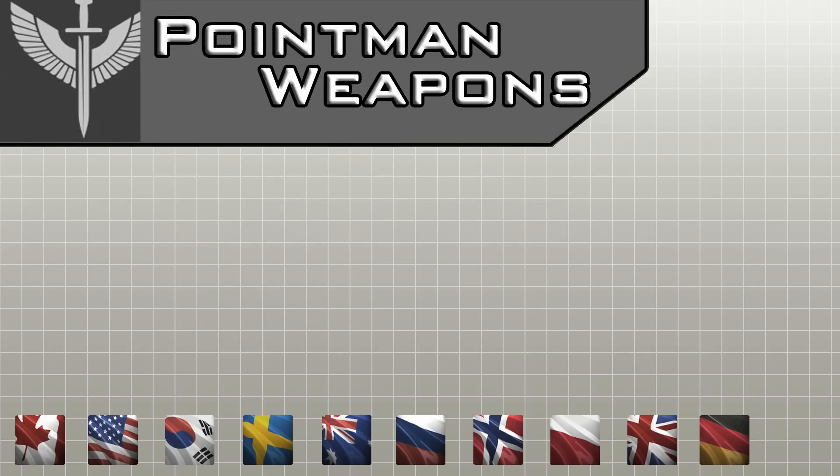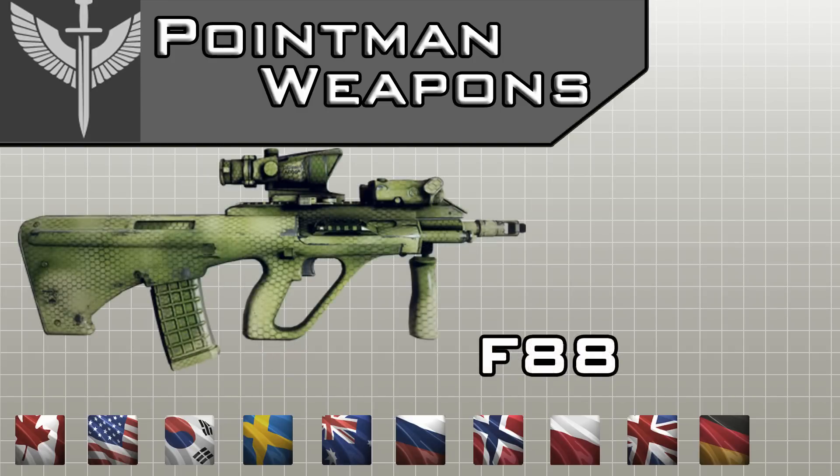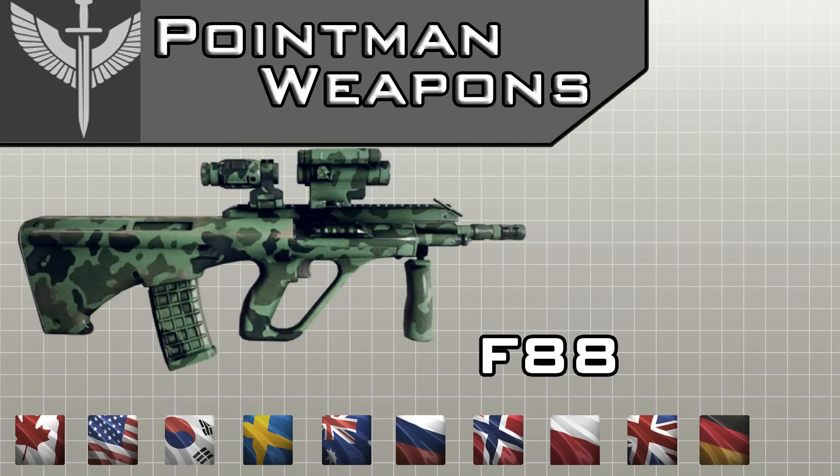Moving on, the next class is the Pointman class and its weapons. The first one is the AK5, which can be unlocked by Swedish SOG. The next one has 2 different settings — the F88, or in other words the STEYR AUG, which we all already know. It can be unlocked by 3 different worldwide operatives: Norwegian FSK, Australian SASR, and the British SAS special forces.